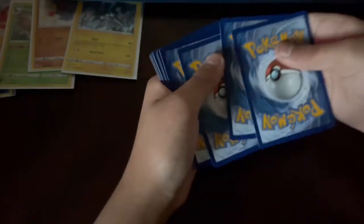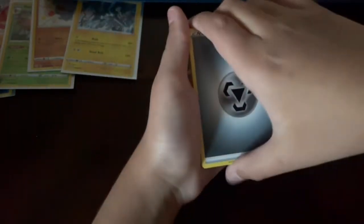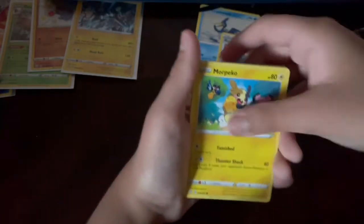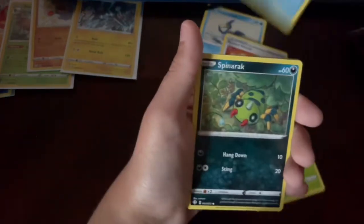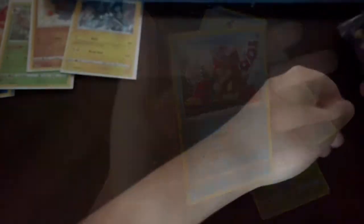Definitely turn on notifications to be notified for that big pack opening — I'll give away a few code cards if you play the online game. Let's open this pack. I'm saving the Charizard packs till the end — no reason, but all right. Code card, four to the front. Steel energy. Pulls: Dusclops, Cramorant, Rusted Seal, Morpeko, Cacnea, Cacnea, Chewtle, Spinarak, Cufant, Rusted Shield, and Volcanion again.